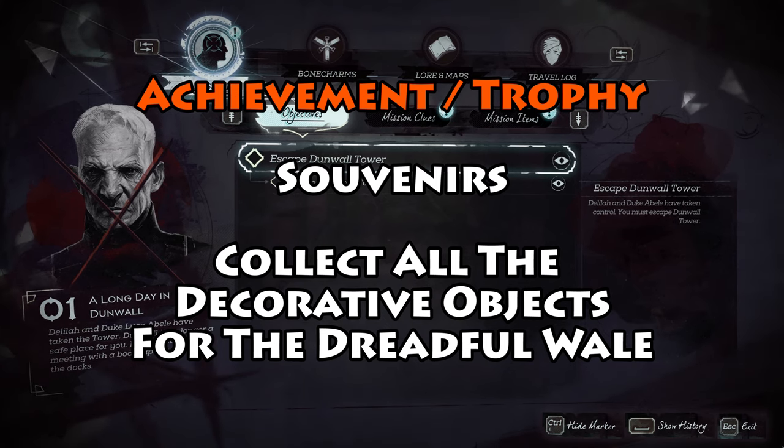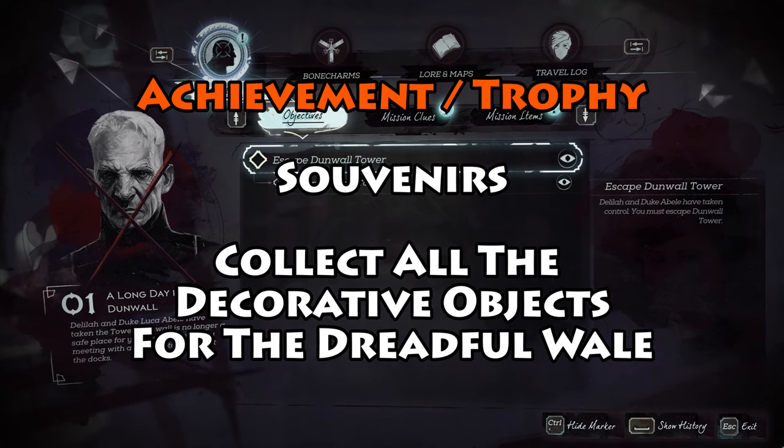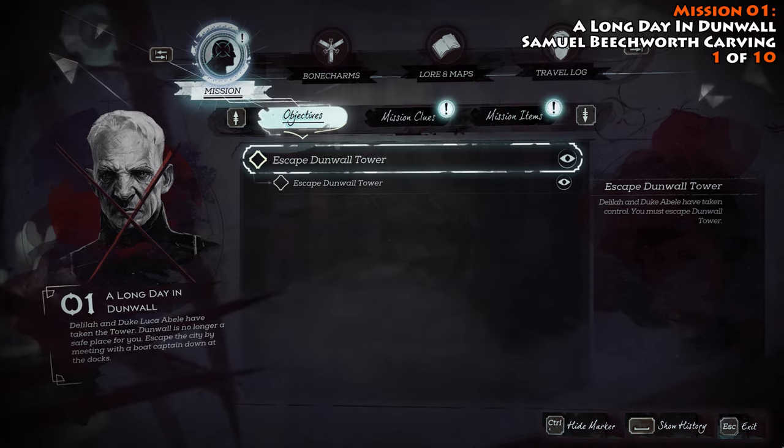We are back today tracking down all the collectibles you need to get your souvenirs achievement. The first one you're going to find during mission number one, A Long Day in Dunwall.